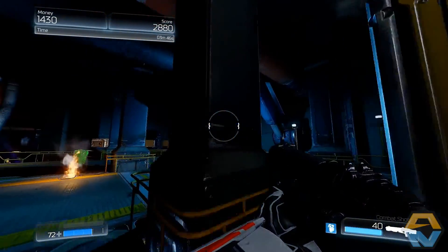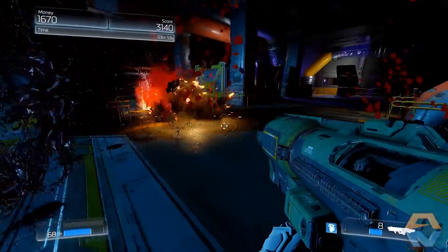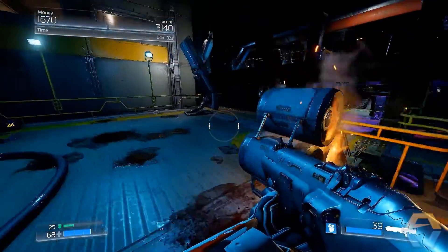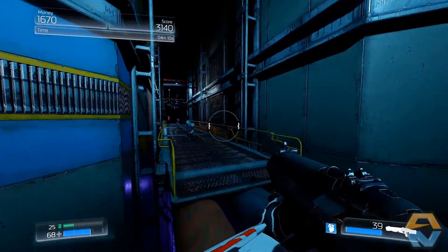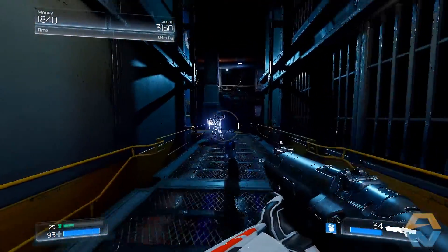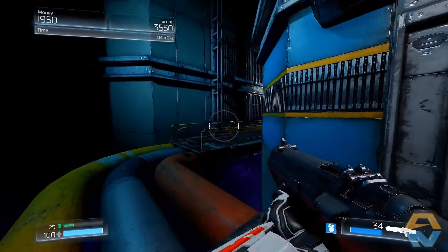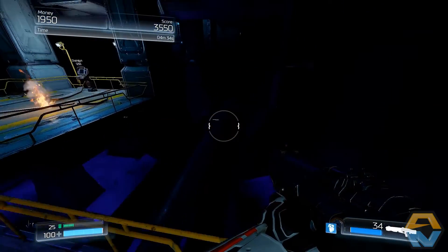I'm going to switch to the shotgun for this thing — let's take that down. I wonder if there's a way to get down to that path there. Yes, it looks like it — let's jump over here. More enemies, whatever that thing is. We got one of these guys — let's end him. Got some health. Hellraiser Assassin for 220 points. I'm going to jump back up.